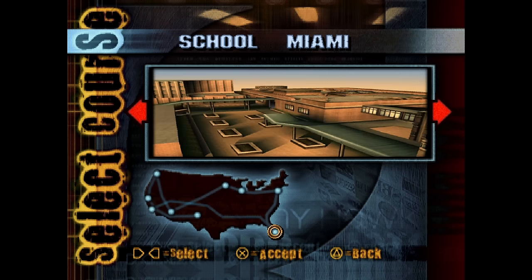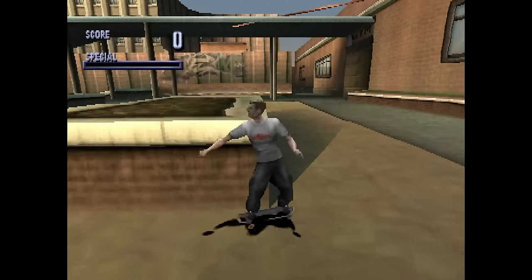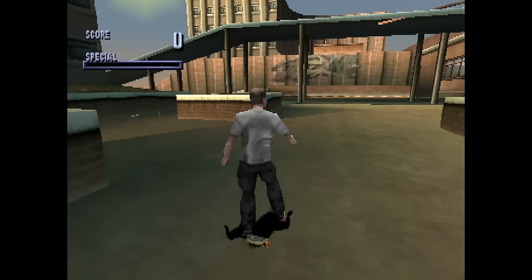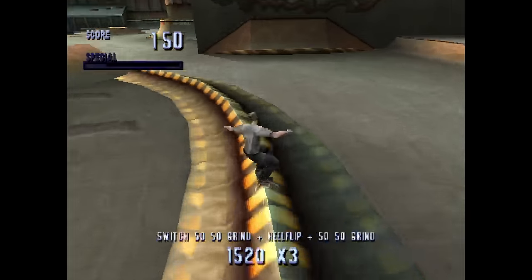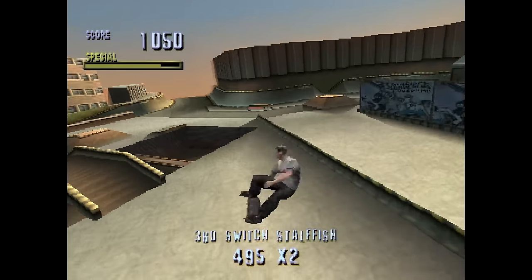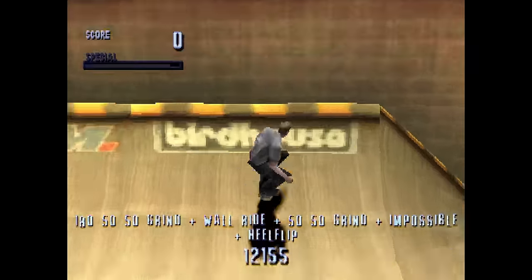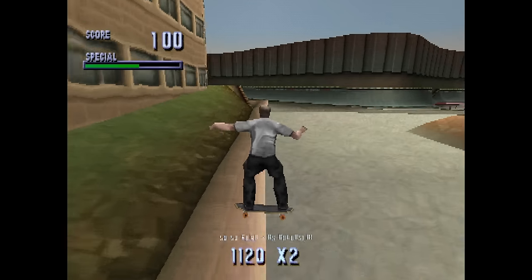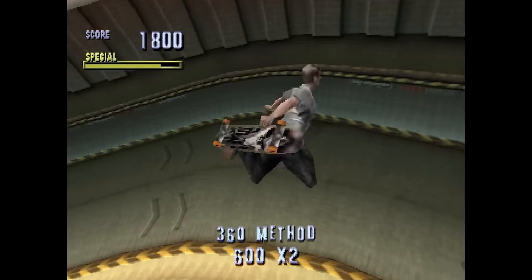Next stage is School. I promise I won't do every stage in the game, but I have to cover so many of the early ones — they're just so good. And School is no exception. Just the premise there is such a gripping hook. There's something special about taking a place you've seen so much in your life, something you most likely see as super boring, and making it fun. A plain old school is turned into a massive skate park. It's rebellious. What isn't there for a teenager in the 90s to love?